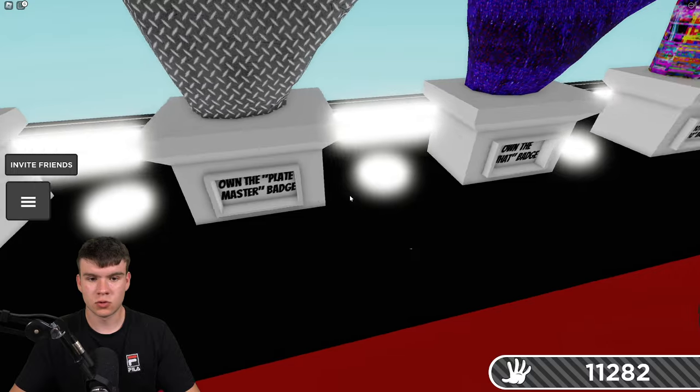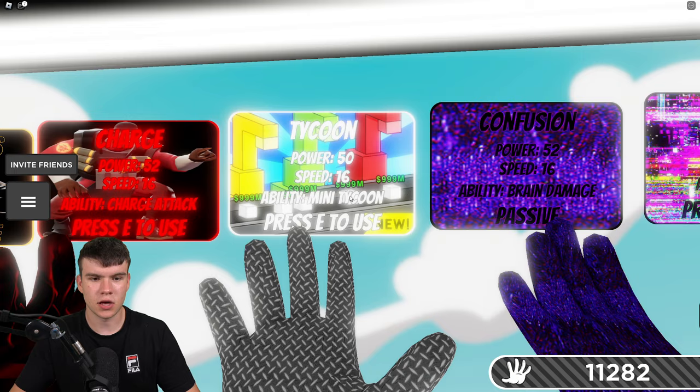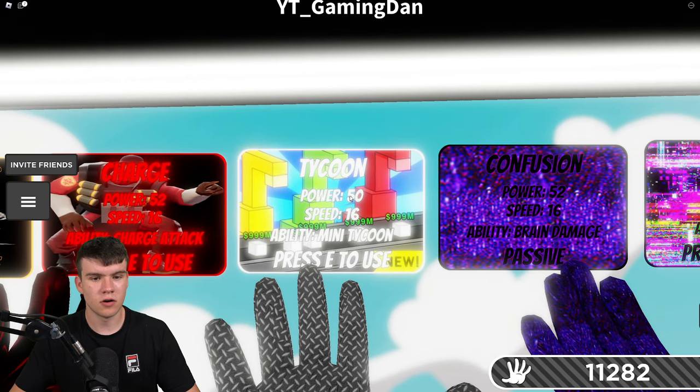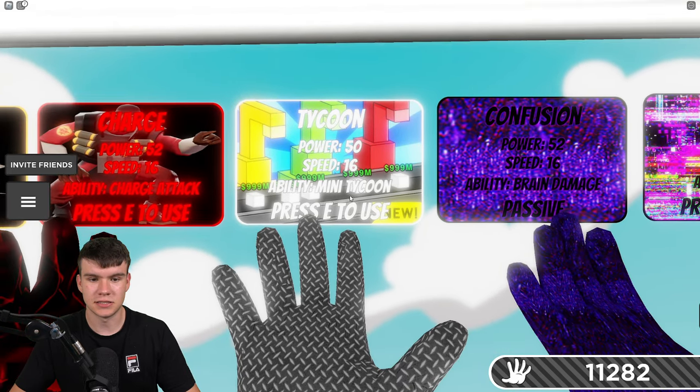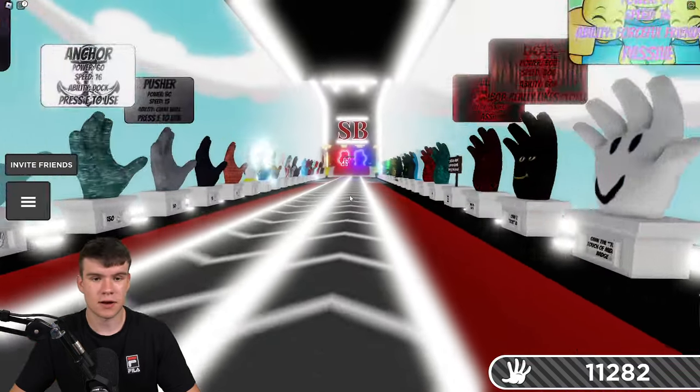In order to get this one, you must have the Platemaster Badge. I'm going to be explaining how to get this Platemaster Badge in today's video. Essentially, this Tycoon Glove has a Power of 50, Speed of 16, its ability is Mini Tycoon, and you press E to use it. So I'm going to be showing you guys how to get that right now.